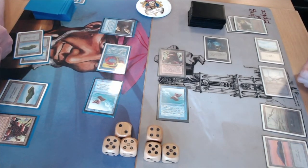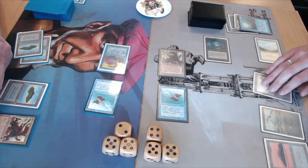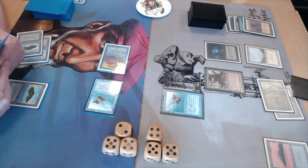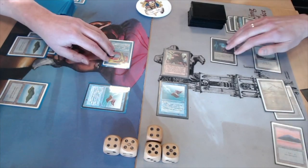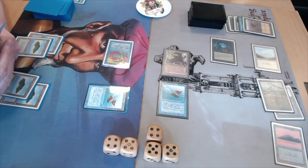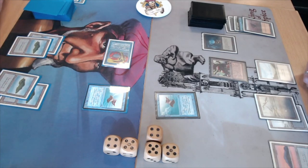Bart plays a Dundon, and Dawa responds with another Mana Drain. Bart uses the extra mana to Sinkhole another land and attacks for three — Dawa drops to nine. Back to square one for Dawa: just a Lord of Atlantis and a Flying Men. Bart then uses Demonic Tutor, and Dawa fires back with a Spell Blast. But Bart has his own Spell Blast on the Spell Blast! Two Spell Blasts in the same moment — it's incredible to see. The Demonic Tutor resolves.